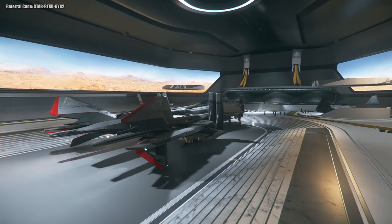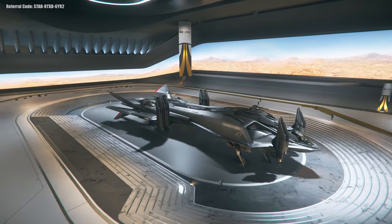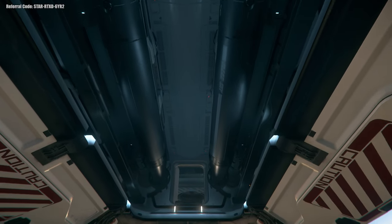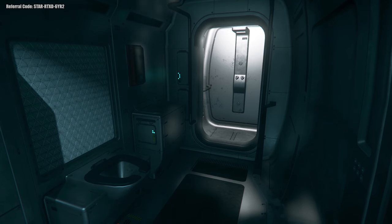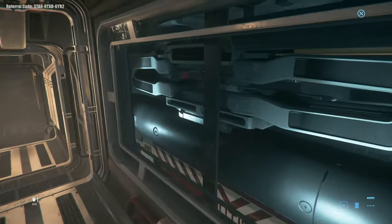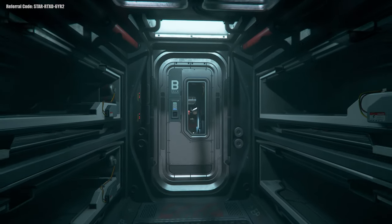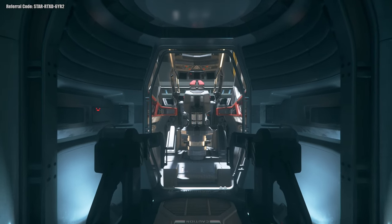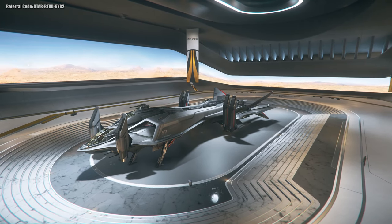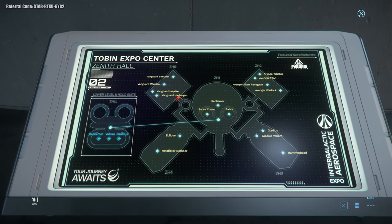Finally in this room we have the Aegis Retaliator — an old ship that's actually aged quite well, except it doesn't have the modular component rooms it's meant to have and is stuck with just torpedoes. The ship is designed to take out large capital ships, so unless a Hammerhead is giving you trouble, there's not really any reason to fly one. It does have a captain's quarters — probably the worst in the game — crew quarters, torpedo rooms, and an engine room. As a result of being kind of defunct, this ship is not really recommended.